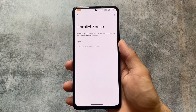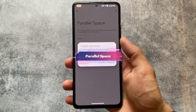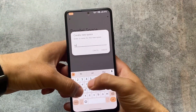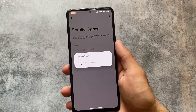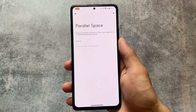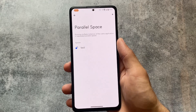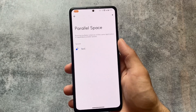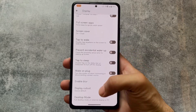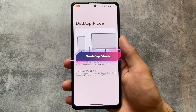This custom ROM also gives you the facility to use a parallel space. A lot of custom ROMs removed this feature previously, but here you can click the plus icon and create more than one parallel space — more than one instance of an app. This is one of the most useful things out there. MIUI provides this by default, but in AOSP custom ROMs you need something like this, and it's already included here.